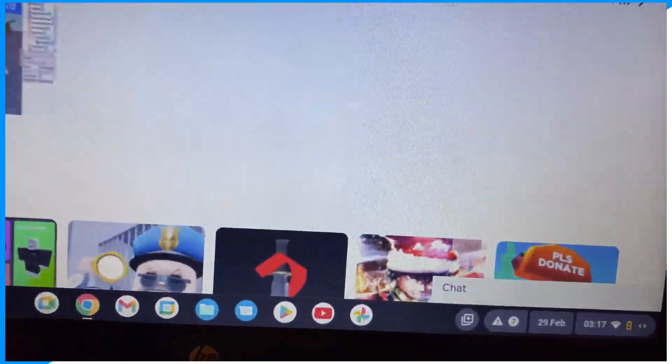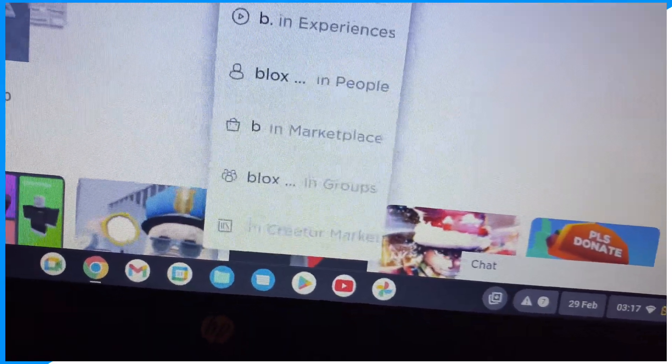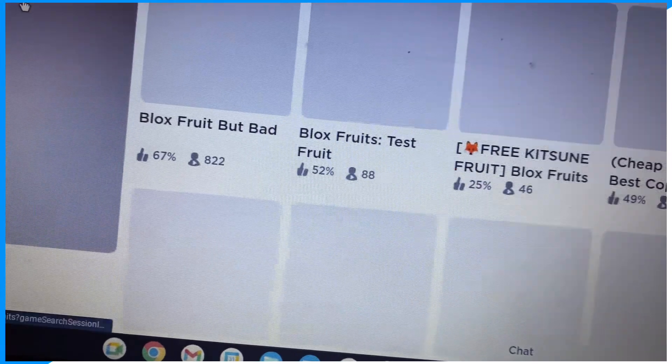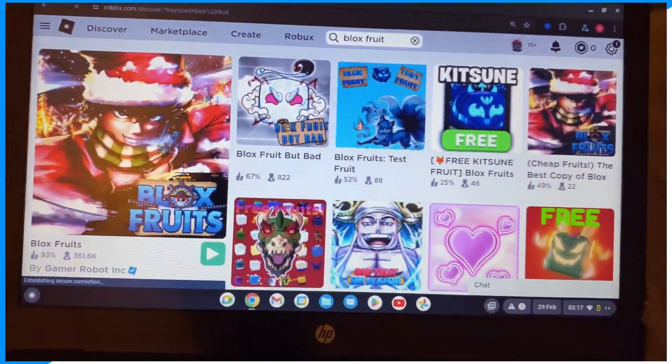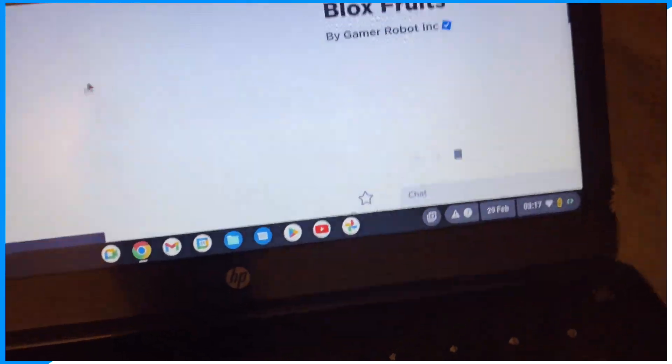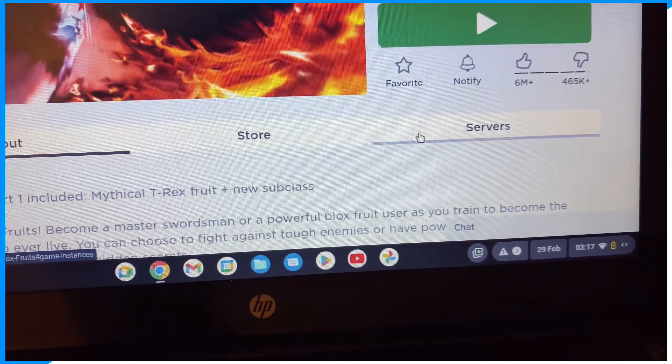Click on search, type up Blox Fruits right here, click on Experiences, and then simply go ahead and click on Blox Fruits. Then essentially you're gonna click on Servers.